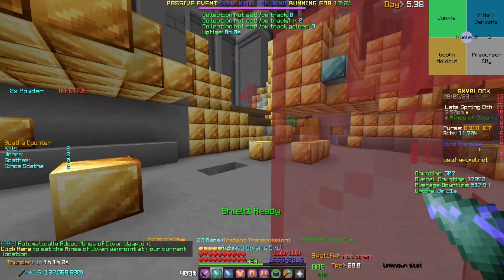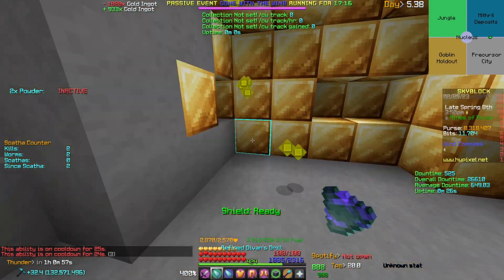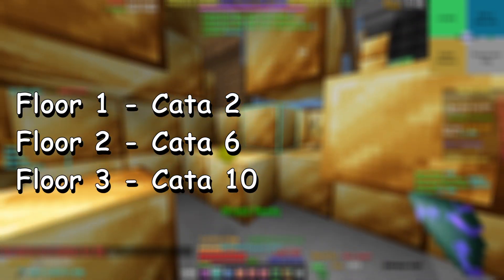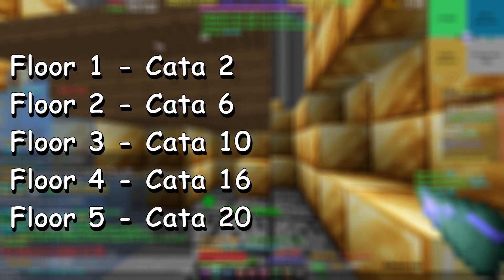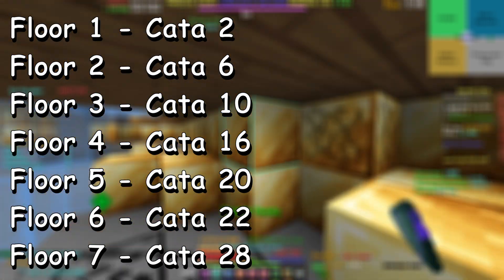There are certain requirements I want to quickly go over for each floor. Floor one is Catacombs level two, floor two is level six, floor three is level ten, floor four is level fifteen, floor five is level twenty, floor six is level twenty-two, and floor seven is Catacombs level twenty-eight.